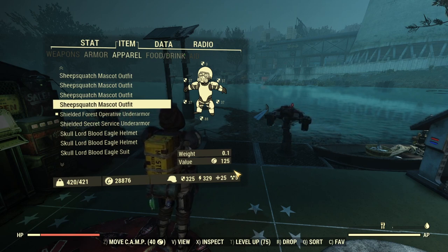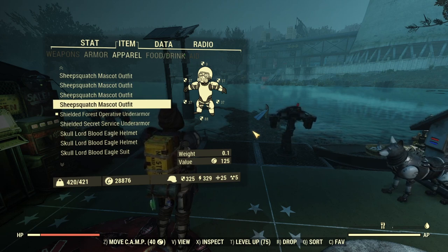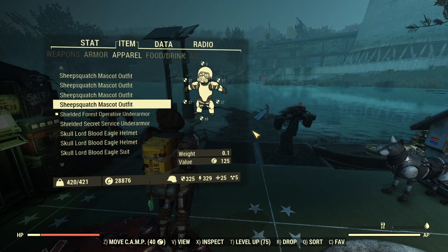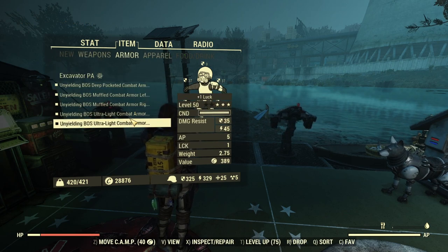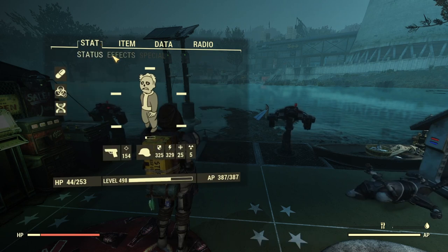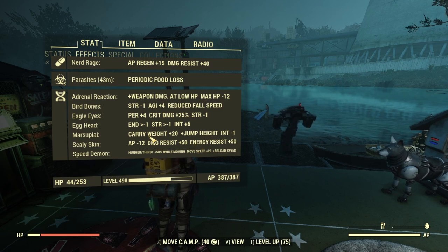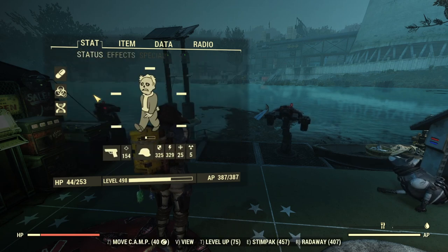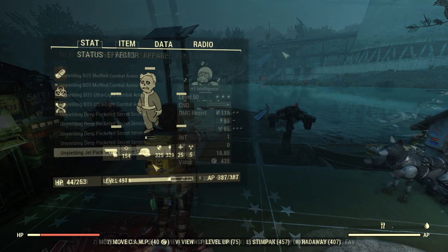With these armors you'd need to rock RadX or something similar in radiation zones. However, for most nuke zones you'd be in power armor anyway, or you're fighting on the edge of the nuke zone rather than inside it, which is what most people do. So radiation isn't really too much of a concern. We're also getting 50/50 from Scaly Skin mutation, which most players tend to run.